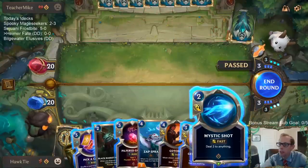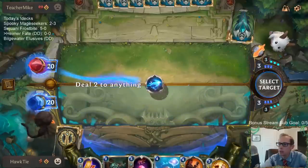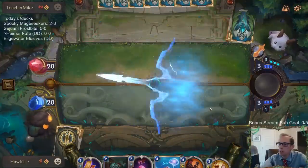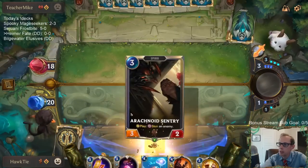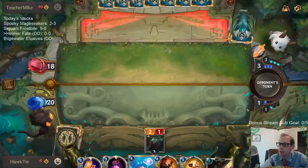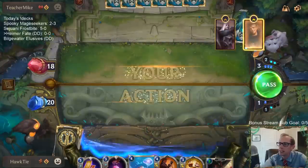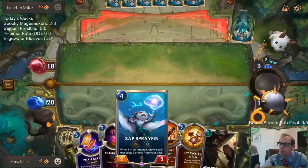This would have been a perfect turn to go Mystic Shot, Black Market Merchant, Pilfered Goods, but we don't get to do all of that anymore at the new mana cost. I'm still going to use Mystic Shot and Merchant. This thing dies to Blade's Edge, and then we free up a mana slot for Zap's Brayfin.